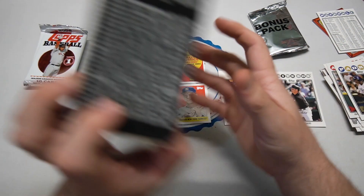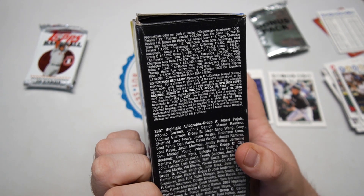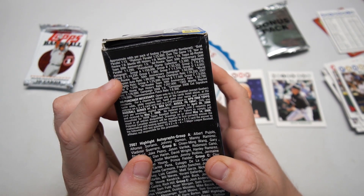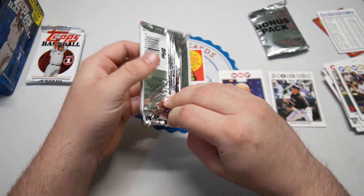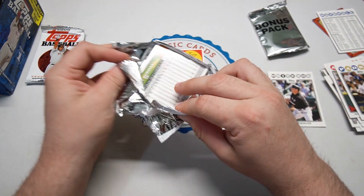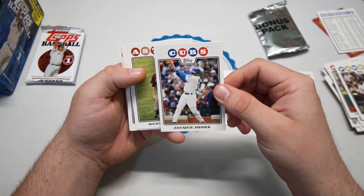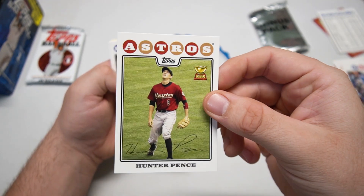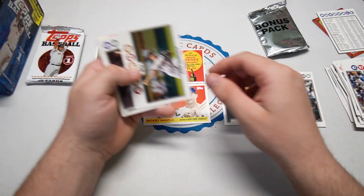That's it for that pack. The Mantle Home Run History reprints are one in nine packs, with the Mantle Home Run History relic at one in 207,000. So we're getting about an insert per pack, which is not bad with five or six packs. In Series Two I believe the blaster boxes gave one relic per box, so we don't have that luck in this one. And look at this — Hunter Pence Gold Cup card, very very cool.